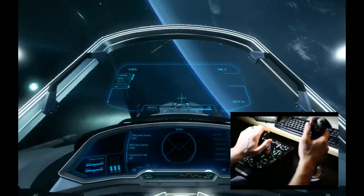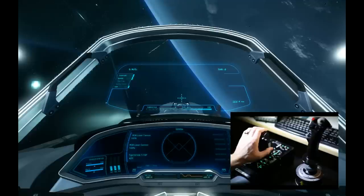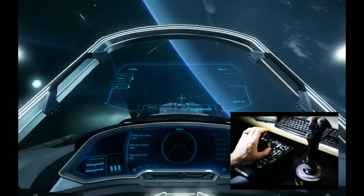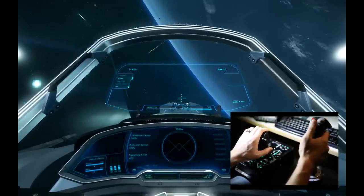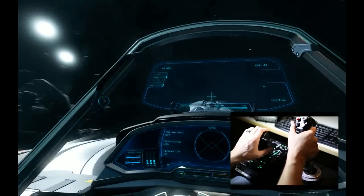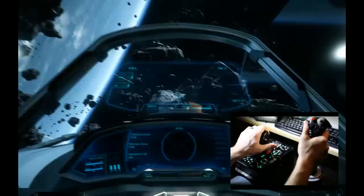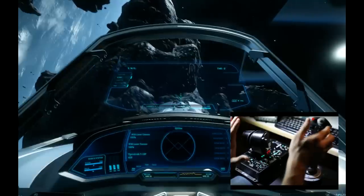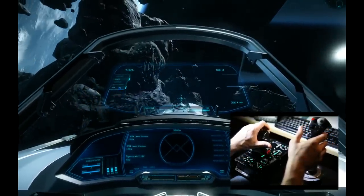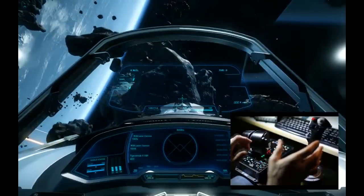The next thing we're going to look at is an advanced flight mode — decoupled mode. We can decouple our IFCS computer from our thrusters to get full six degrees of freedom in space by pulling this back. With this pulled back, my thrusters are disabled. This gives you a lot of control around landing pads — you don't want to accidentally thrust into something. I can literally just move left, right, up, and down the same as we just practiced. The difference is that without touching the controls, I will keep going in those directions — there's no friction.